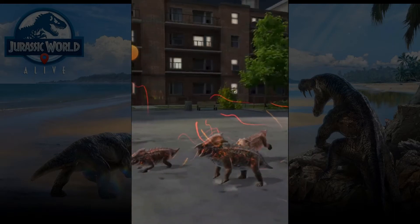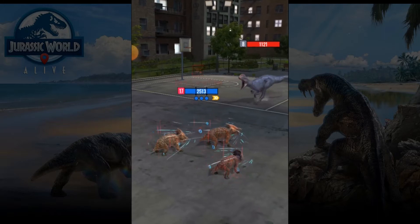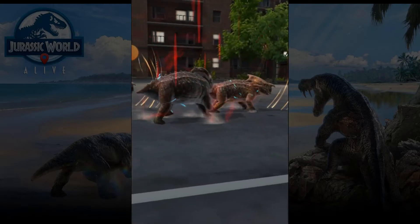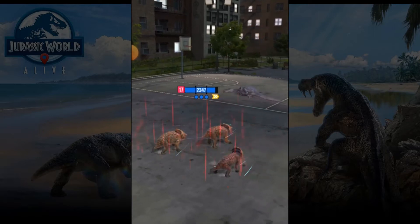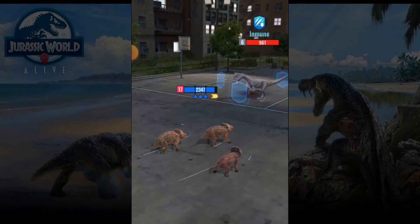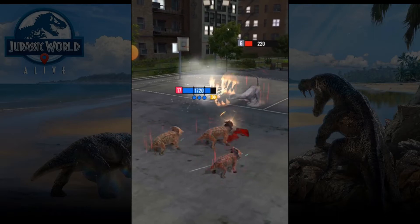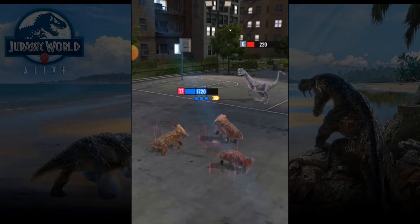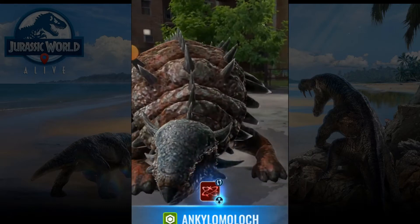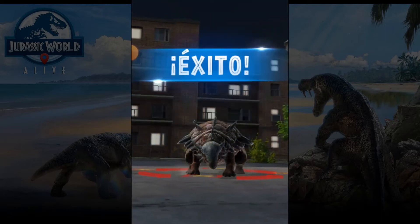Okay, what we have here — healing and armor, that's very good. Let's keep using the strongest skill. For the sake of trying, let's try the last skill assuming it's going to change. We already won the battle, but just a little show-off of this dino — and we won.